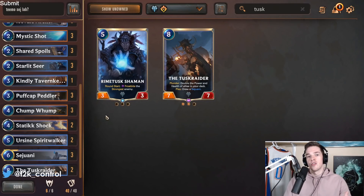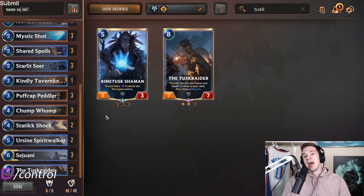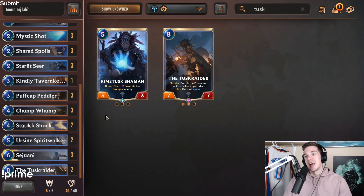Moving on to Mulligans. You're always going to want at least one Thermogenic Being. I also think you always want Omenhawk, Starlet Seer, and Teemo — so if you have any of those keep them. Triple Omenhawk means the next unit you draw is +3/+3, which is insane. With Teemo you'll never run out of Teemo, which is really good. Triple Starlet Seer plus any spell is like +3/+3 on a unit — that wins the game on the spot. If you have any of those units, Elixir of Iron becomes more valuable, especially with Teemo or Starlet Seer.